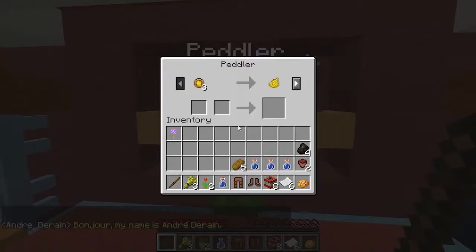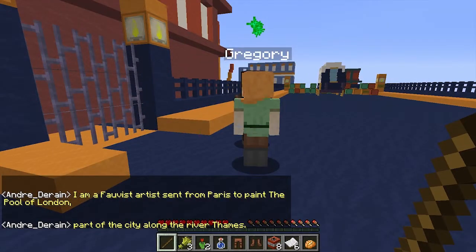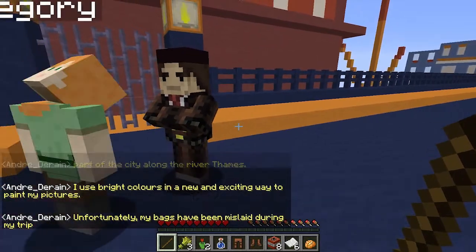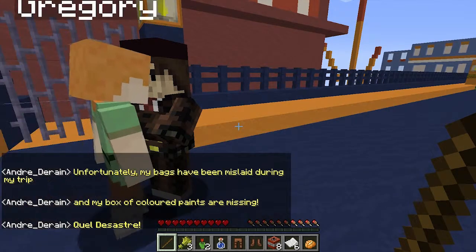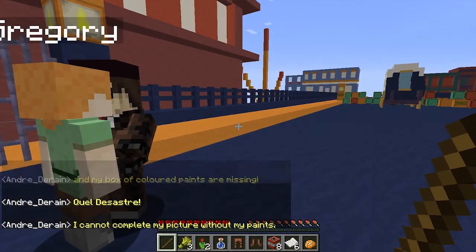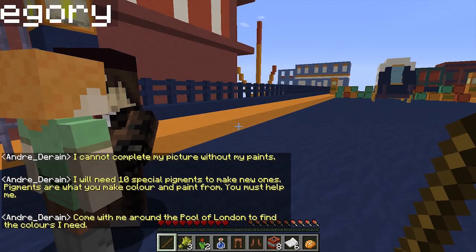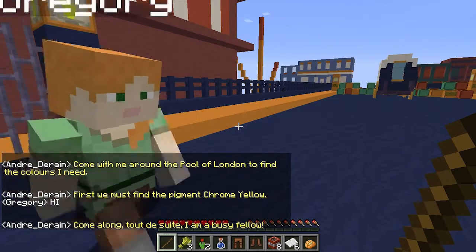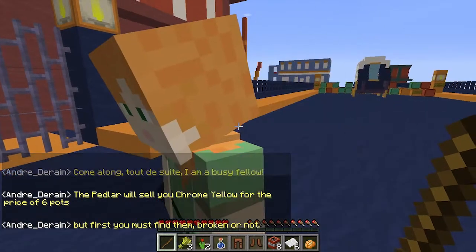A person! There's a peddler. Bonjour! My name is Andre Derain. I am a Fauvist artist sent from Paris to paint the Pool of London - part of the city along the river Thames. I use bright colors in a new and exciting way to paint my pictures. Unfortunately, my bags have been mislaid during my trip and my box of colored paints are missing. I cannot find ten special pigments to make new ones. Pigments are what you make color and paint from. You must help me - come with me around the Pool of London to find the colors I need.